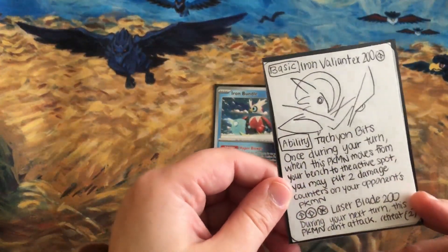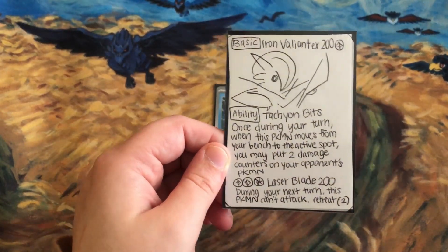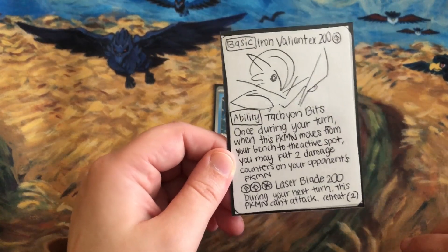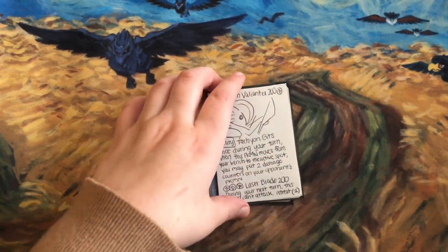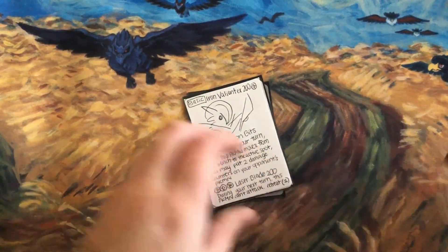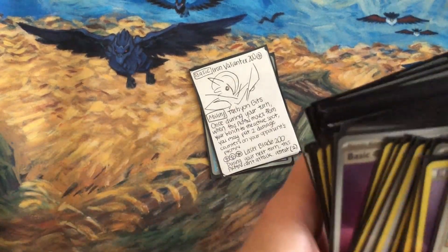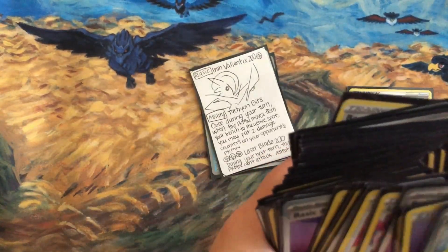Iron Valiant is the big card. Its ability — Tachyon Bits, I'm not sure how to pronounce it — says: once during your turn, when this Pokemon moves from your bench to the active spot, you may put two damage counters on your opponent's Pokemon. The strategy is to switch a lot, deal spread damage, and then use its powerful attack Laser Blade: three energy for 200 damage, though your Pokemon can't attack during your next turn.